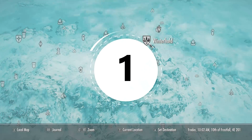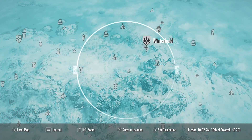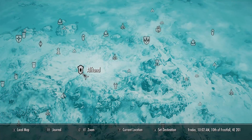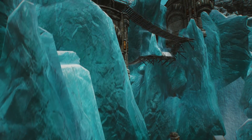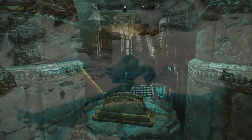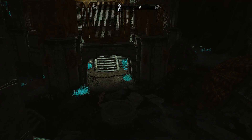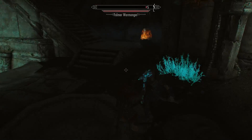That leads us to our final unique armor at number one. To get this unique armor you must come here on the map to Alftand, southwest from Winterhold, just here on the map. You actually visit this location during the main quest line in Skyrim — it's a rather large dungeon so I'm not going to walk you through the whole thing, but check out the full walkthrough in the description. Work your way through the dungeon and you'll eventually come to a large room with lots of dwarven mechanics. Pull this lever to open the first gate, but take care because there are quite a few Falmer around.